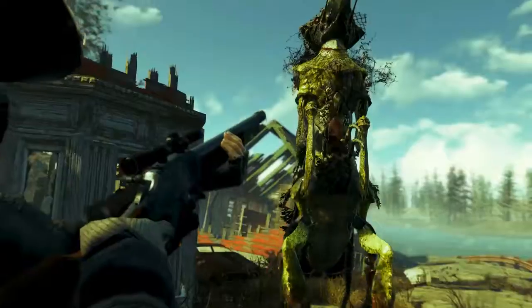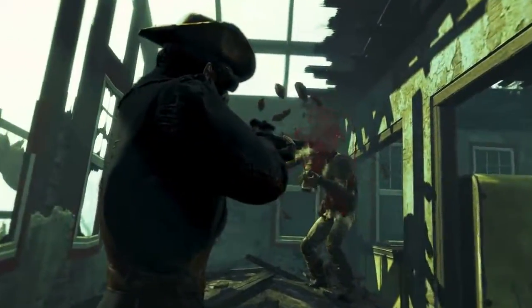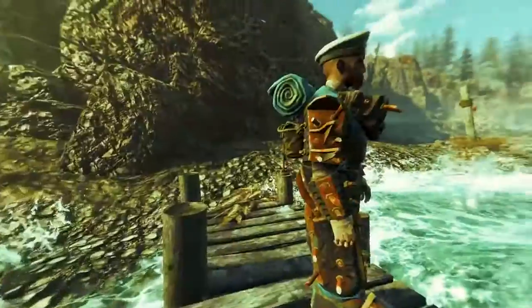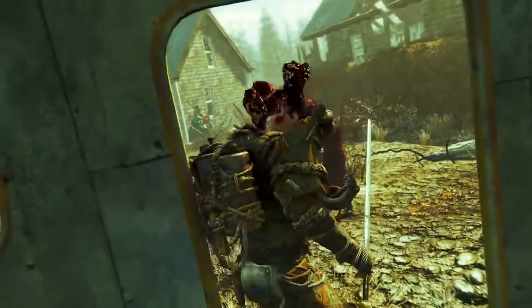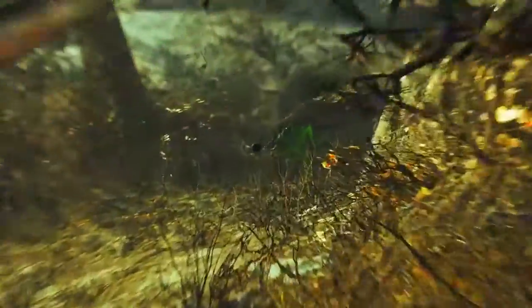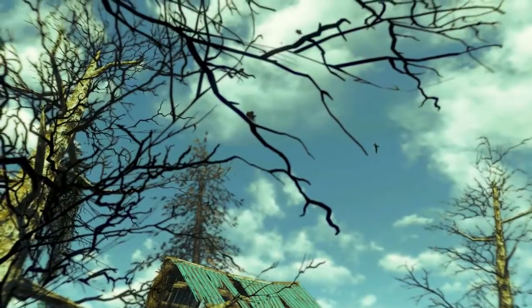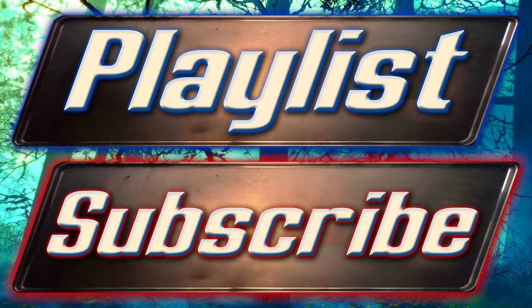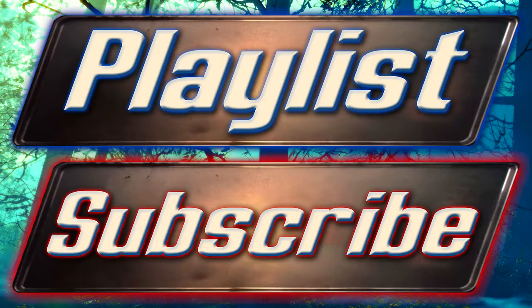And here it is — Old Reliable in action. And there you have it ladies and gentlemen, I've been Camel and that has been my guide for the unique lever action rifle, Old Reliable. If you did find this video helpful, please feel free to click on the playlist button on screen, which will take you directly to my Fallout 4 Guides playlist where you can select videos you wish to watch.